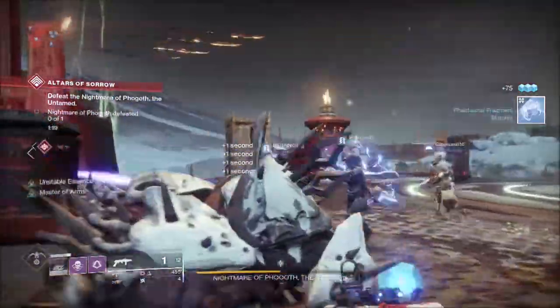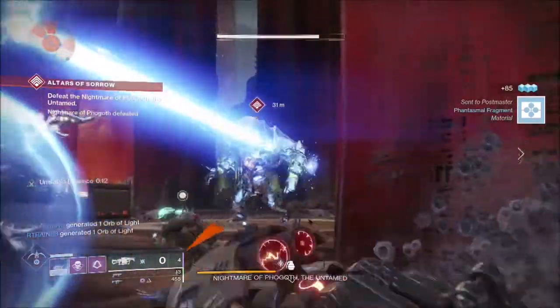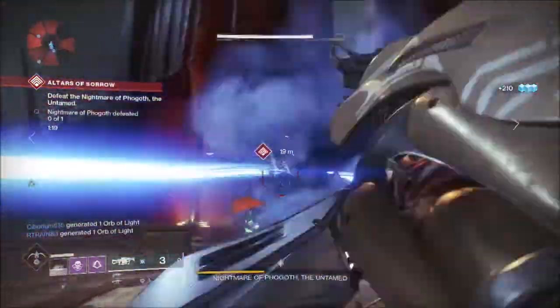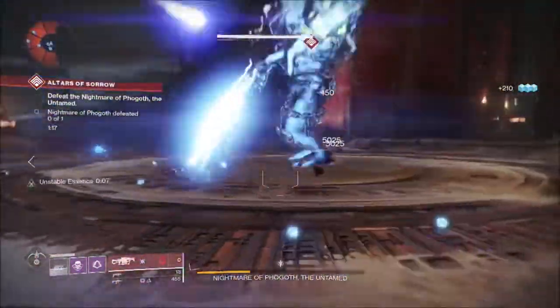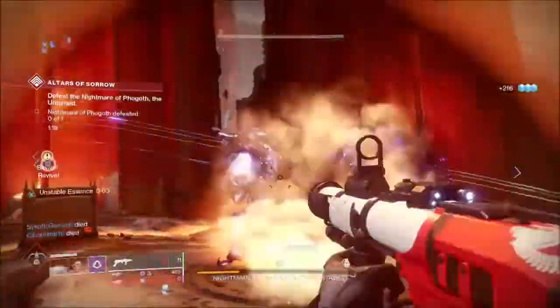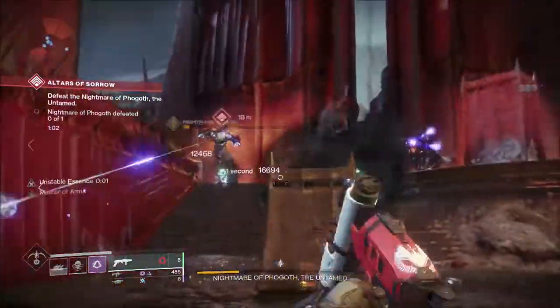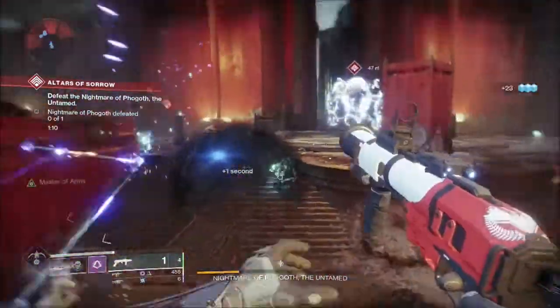Once you go ahead and kill the last 2 nightmares, now it's time to go back to Fogoth and start the 2nd DPS phase. Once you're done completing Fogoth, it's time to open the chest and then head back to Eris. Eris is actually going to proceed you on to the quest of actually starting the dungeon.